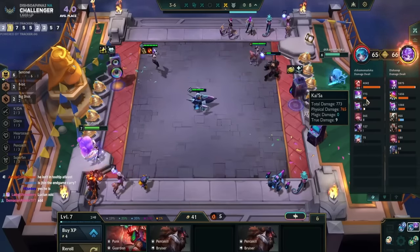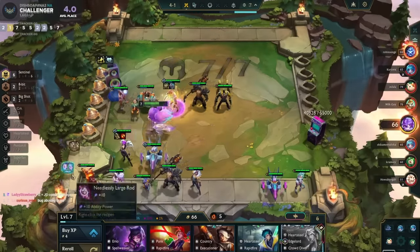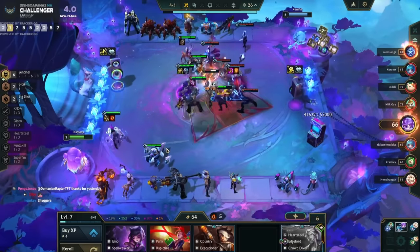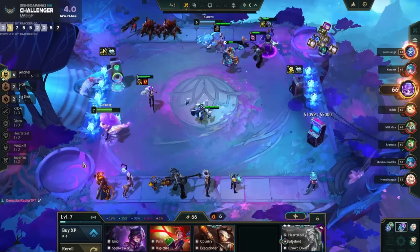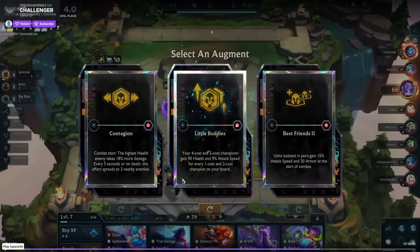I level for Superfan and Guardian with the cannon. I beat an Annie three because he doesn't have items and his Shojin frontline is trash. On the next carousel I get a six Sentinel plus Even Trout — very very good. I think I probably always would have gone Even Trout here, it's the only slam that helps me. The plan was to go Superfan with cannon so Even Trout makes a lot of sense.